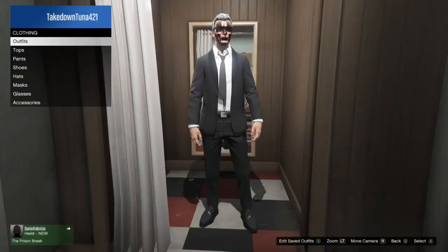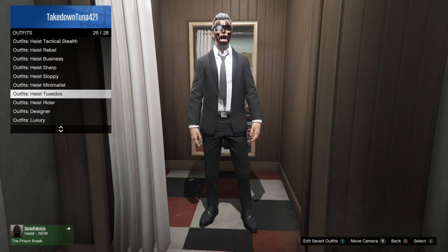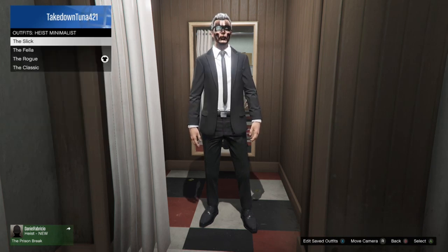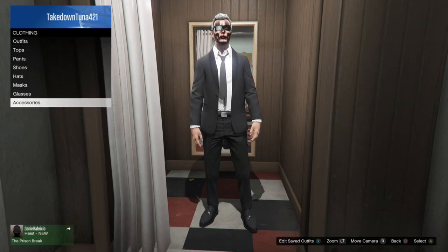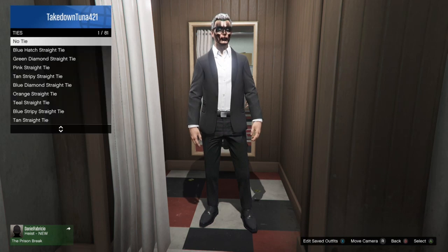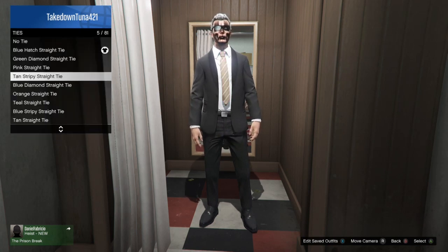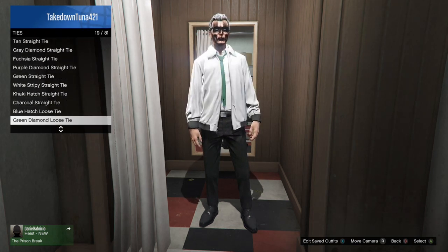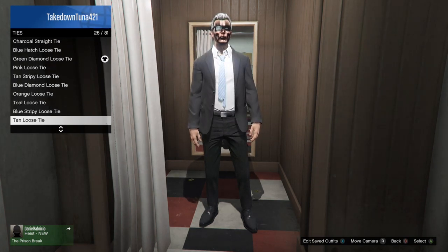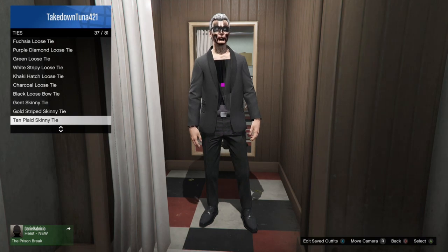Go to the heist outfit Mentalist, put the Rogue on. Once you do that, go to accessories and scroll down to your ties. Put your first tie on, then just scroll down through your ties until you see a white sports jacket. Once you see the white sports jacket, click it and put it on. Keep scrolling down and you're going to see your torso go invisible.